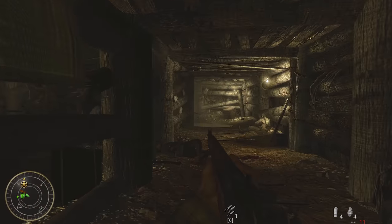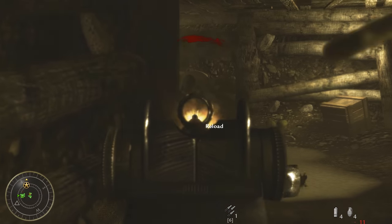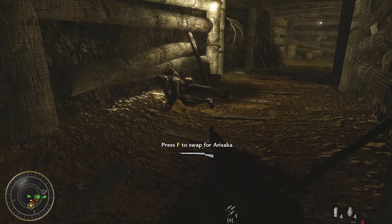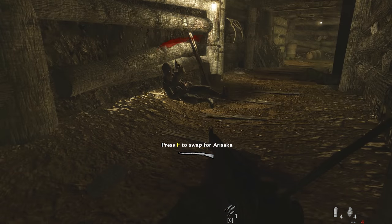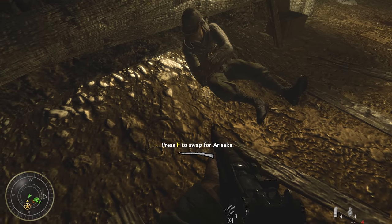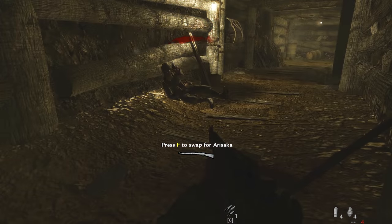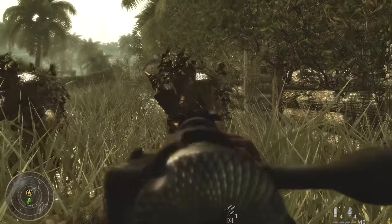The next Little Resistance detail can be seen when attempting to flank an enemy bunker. After clearing out the Japanese infantry, you can find a wounded soldier. Despite being on the brink of death, he is still reaching for his pistol to take one last shot at you. If you ignore him, he will finally reach the pistol and fire in your direction. I must have played this level a hundred times and never noticed this soldier before.